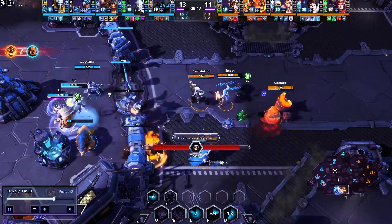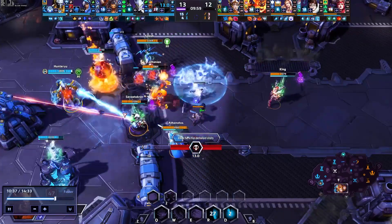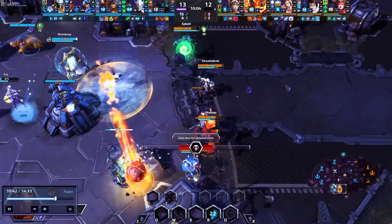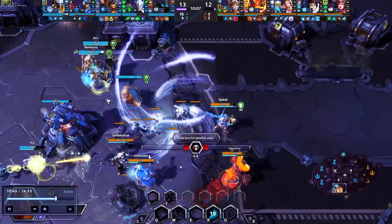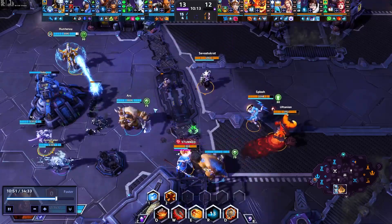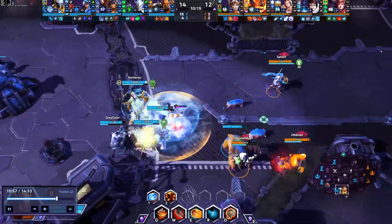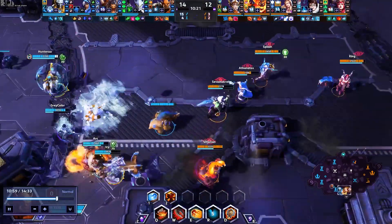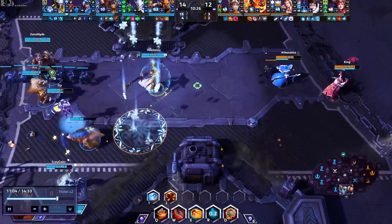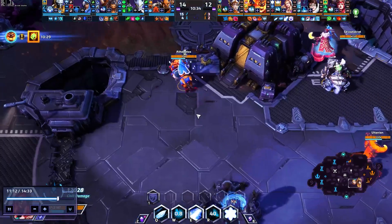We're just going to roll this game forward until I come back alive. The enemy team is able to take a lot of advantage of this, but they're not quite able to get the fort, defending into a Tassadar, a Genji, and an Ana. The Tassadar with the Q build at level 1 is able to find an enormous amount of damage onto the wave very efficiently, so he clears that out easily. I start heading back and the enemy team needs to be a little worried because they don't want to be thrown again, as they have been so many times this game.